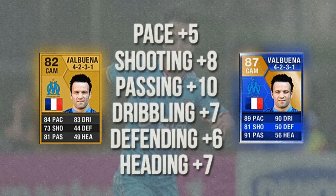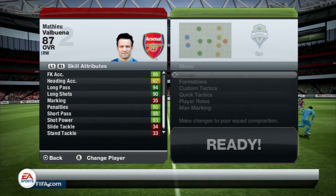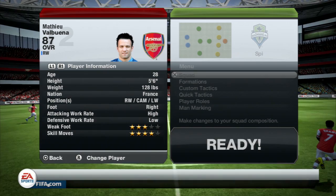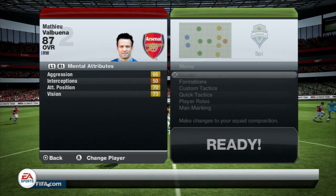As with the majority of Team of the Season players, his stats certainly aren't disappointing — there's lots of green. Standouts include 99 crossing, 93 curve, 92 dribbling, 94 long pass, and 90 long shots. He's very short at five foot six and very light at 128 pounds. He can play as a right wing, left wing, or center attacking mid. He has maximum agility, balance, and reactions, and 98 acceleration, but only 37 strength — up just three from his second in-form card.